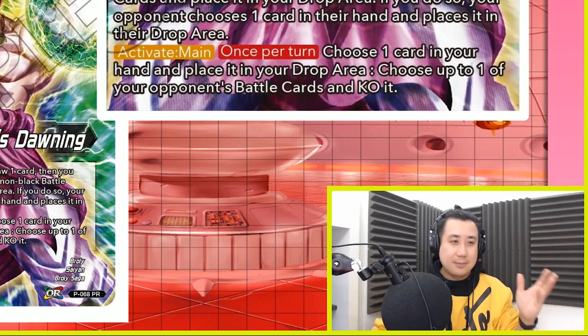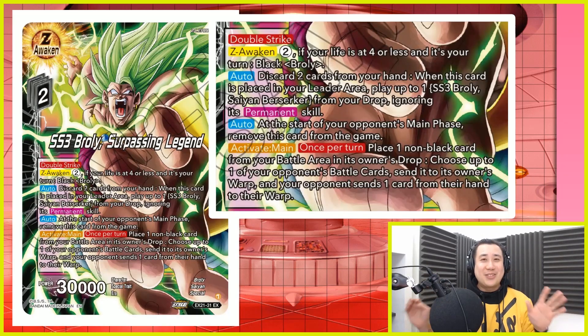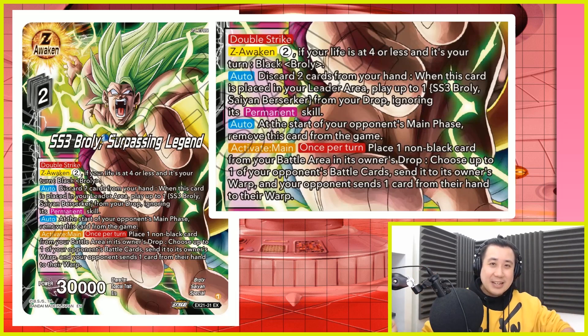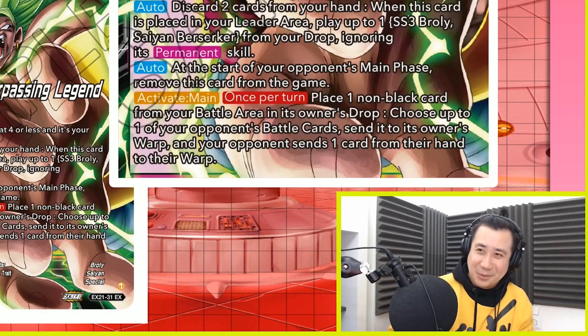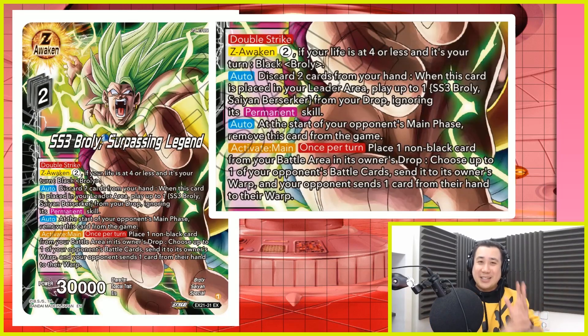This leader gets the best Zenkai support outside of Vegito. Look at this amazing artwork for this Zenkai leader! This is a 30k double striker, but it's only during your turn — on your opponent's turn, this card is going to be gone. Seriously, if this card could stay on the board, it would be a little bit broken. His Z Awakening is actually really easy: it has to be your turn, 4 or less life, you tap 2 and you're able to just evolve on top of your Black Broly.